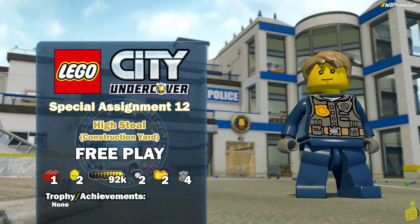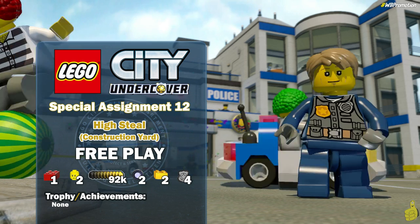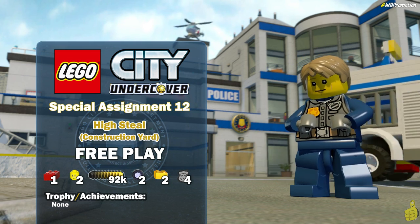Hey everybody, it's Brian with Happy Thumbs Gaming and we're back with some more LEGO City Undercover. Today we've got Special Assignment 12 - High Steel - Construction Yard free play. The level is actually called High Steel but it can be found on your map labeled as Construction Yard.